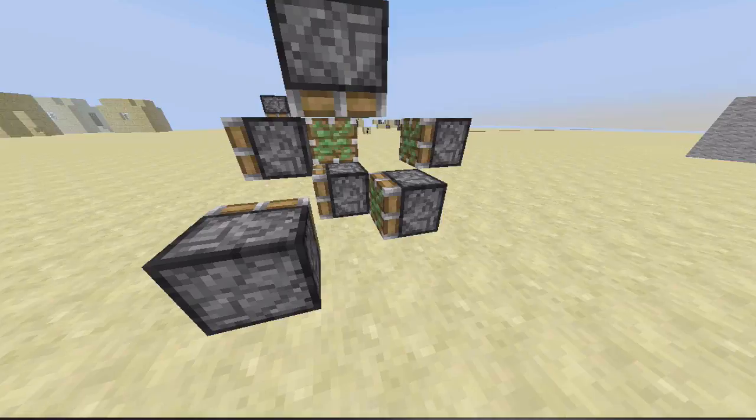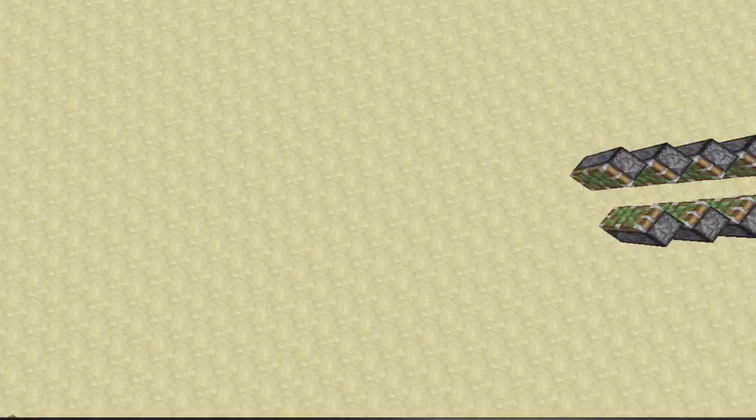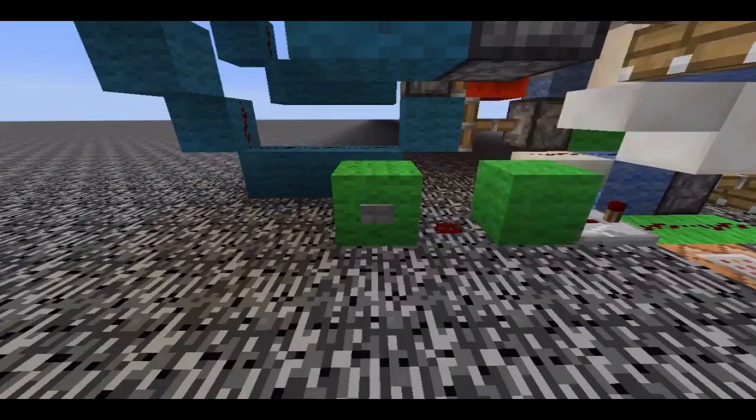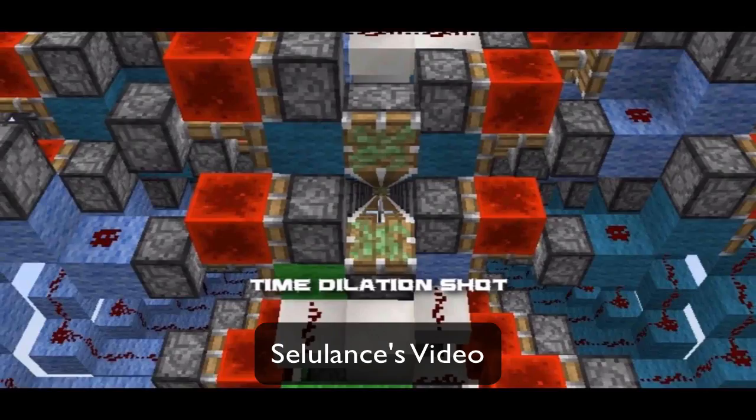Ultimately, one could expand this infinitely. If someone found the correct pattern, they could make a completely tileable design, pushing a block a huge distance instantaneously using pistons. After finding out this information, I teamed up with Cellulence, an expert in zero tick technology, and with a few ideas of my own, we worked together to create a truly repeatable pattern which allowed us to teleport a block 502 meters away instantaneously. Click the annotation on screen to be sent to Cellulence's video — it opens in a new tab so you can return afterwards.